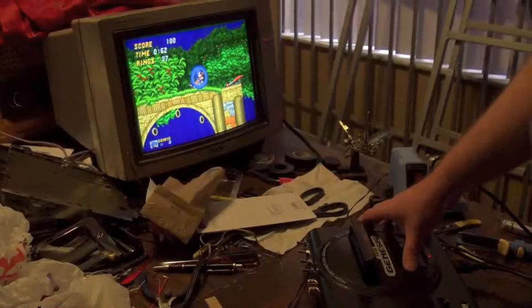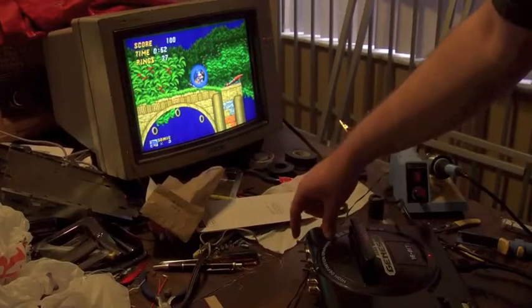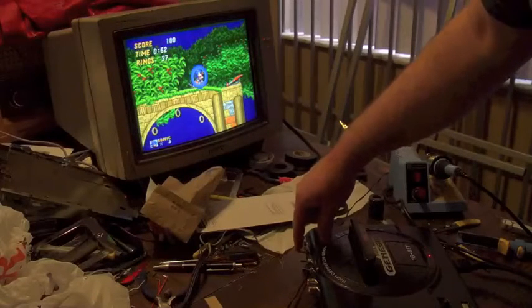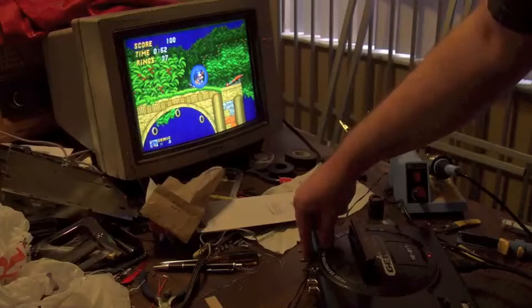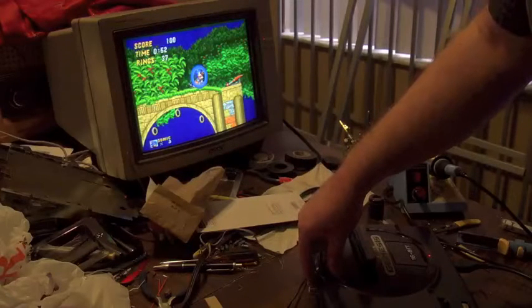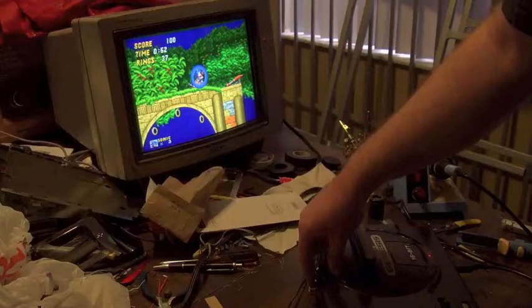This is my Sega Genesis that has now been overclocked. We have four switches on the back: European and American, Japanese and American, stock and 10 MHz overclock speed, and the halt switch, which is required to switch speeds — otherwise you'll freak the processor out. We also have gold-plated stereo audio output, so you can have good analog sound going into a nice amplifier.